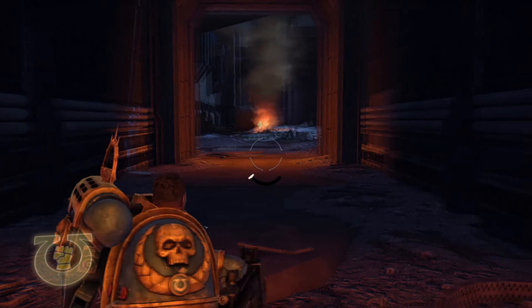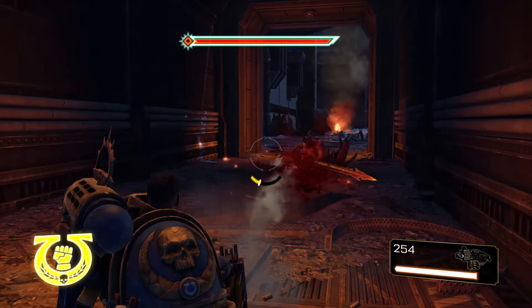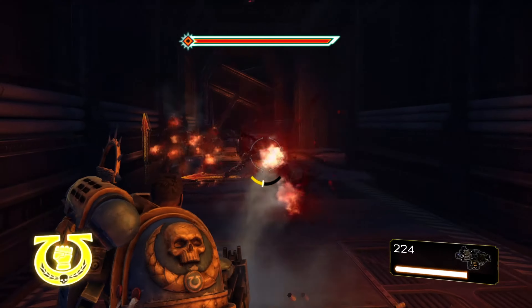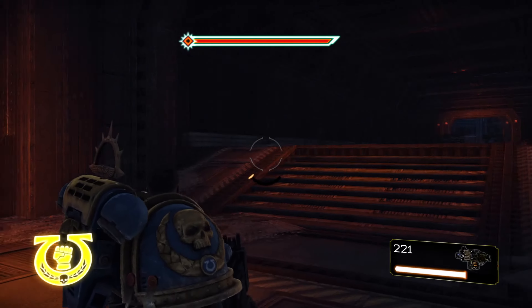The last servo skull in chapter 15 can be found right after you rip off the heavy bolter. As soon as you're going over here, you will be ambushed by plenty of enemies. There are a couple of waves of these guys, and you're just going to want to head straight ahead — the servo skull will be right in front of you.